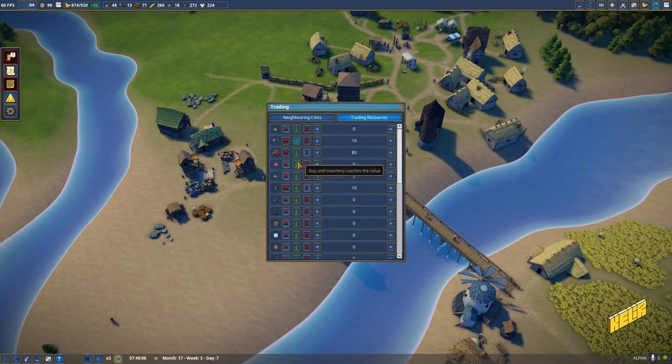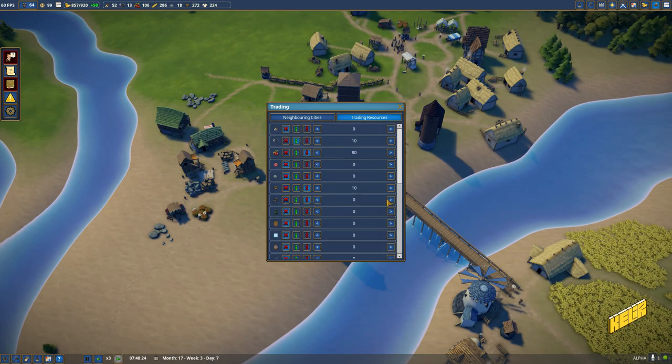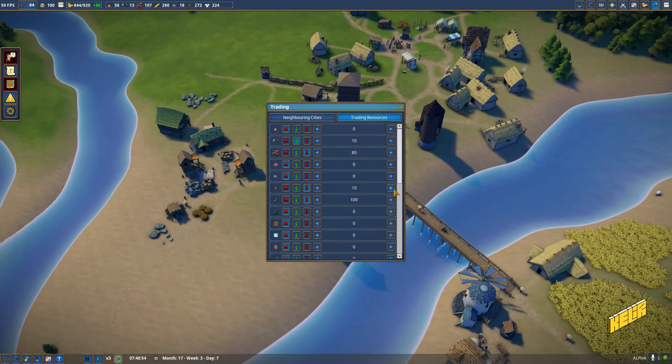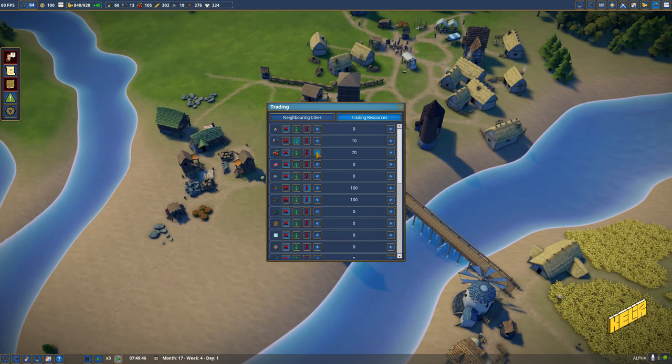Let's go down to polished stone and set it to sell all above 100. Planks are also going to be sold at everything above 100. Berries — oh, we're selling berries? That's a bad idea. Let's stop selling that. Is that the problem with our berry situation?